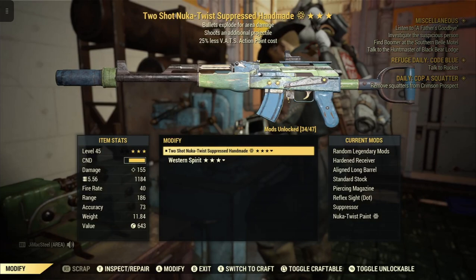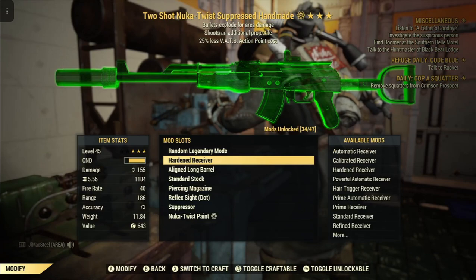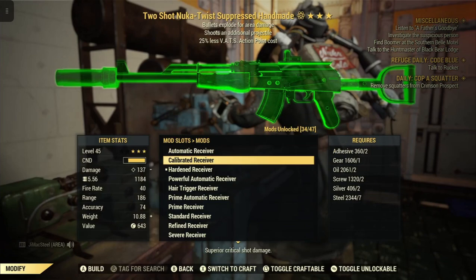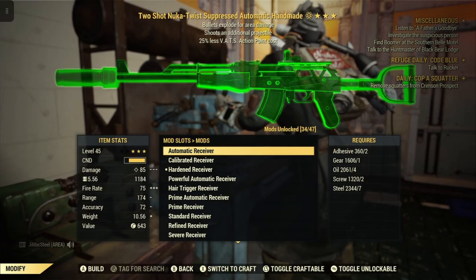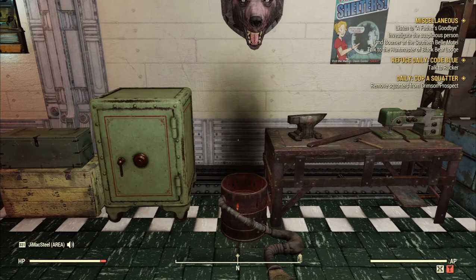Let's go to modify for a second — I just wanted to show you. Here's my Handmade that I use every day. It's Semi-Automatic and has a hardened receiver. However, I've been playing the game so long that I've scrapped a lot of these and learned a lot of mods. I can make this Semi-Automatic Handmade into an Automatic Handmade for this particular challenge. There's a Prime Automatic option. Some weapons you can do that, some weapons you can't. You can do the same thing with the Fixer.